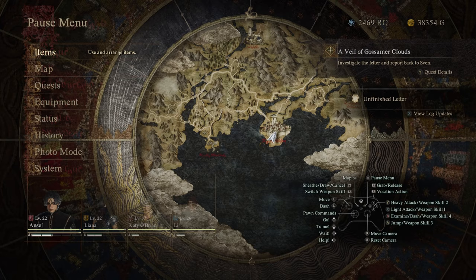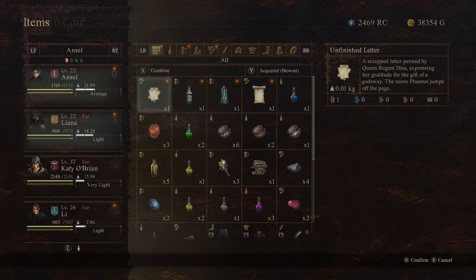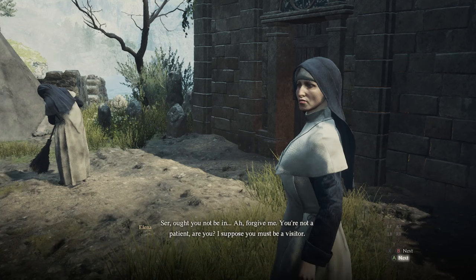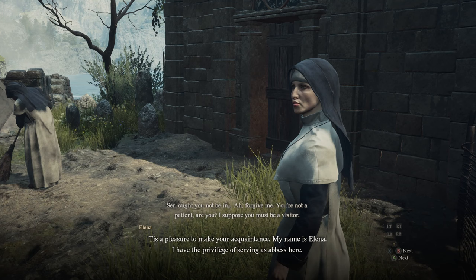While this isn't by any means a required quest, it does tie in pretty closely to the main plot of the game. Similar to how the Caged Magistrate involves the sub-quest The Heal of History, A Veil of Gossamer Clouds has its own sub-quest called Saint of the Slums. I've heard that this sub-quest may not be required, but for the sake of this guide, I'm going to show the full experience and I'll be covering both quests in this video.